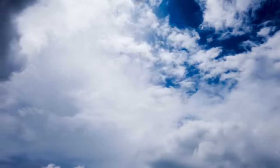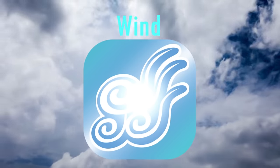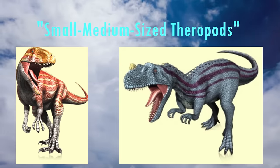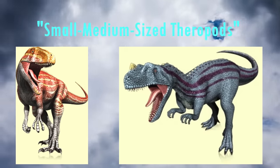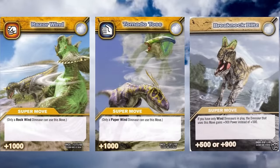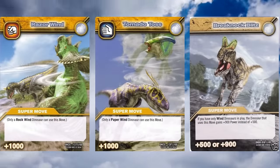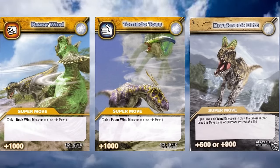In this video, we're going to be looking at the wind element, home to dinosaurs that fit the vague descriptor of small to medium-sized theropods, and is one of four elements that theropods are split across in the franchise, in addition to fire, water, and secret. Wind move cards usually involve either powerful gusts of wind to launch at opponents, to lift them into the air, or to move like the wind with insane speed to attack.